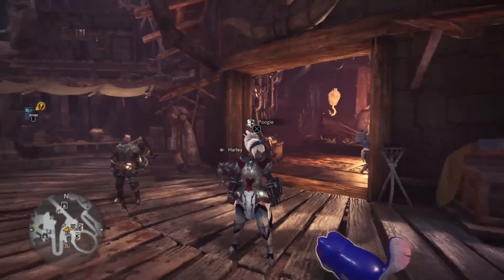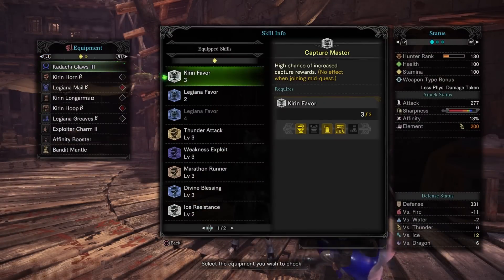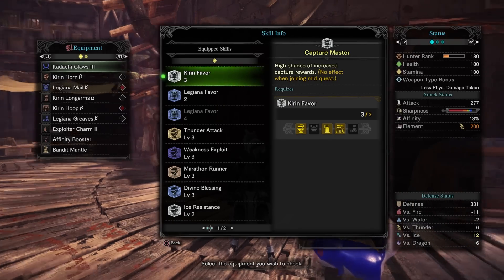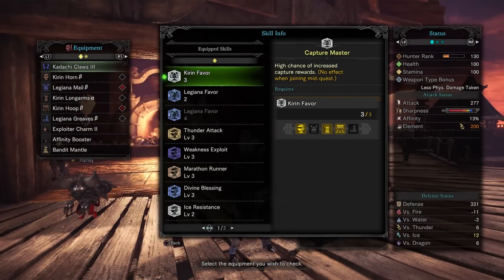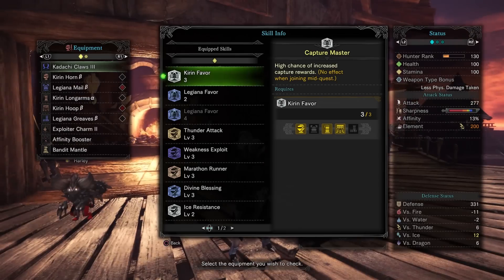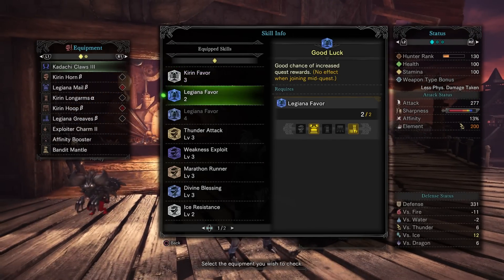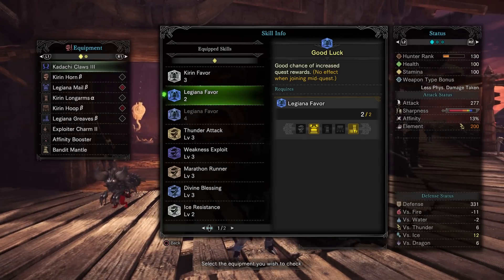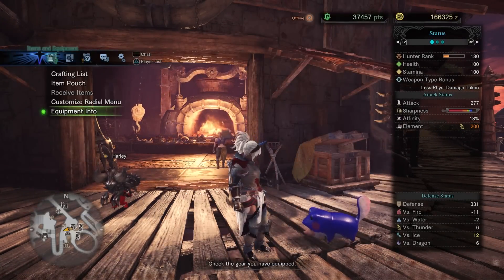Let's go ahead and get into the equipment that we are using. What we are doing is we're using Kirin's Favor, which gives us a high chance of increased capture rewards. We are capturing our monsters instead of actually going for carves. I've had significantly better luck getting gems from captures than I have ever gotten from carves. We've also got a good chance of increased request rewards from the Legiana Favor, and then we're also going to be using something else.